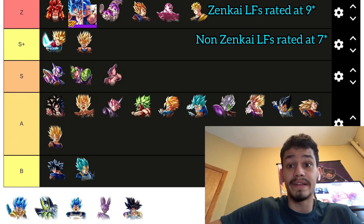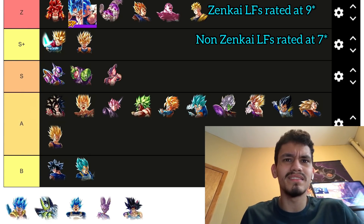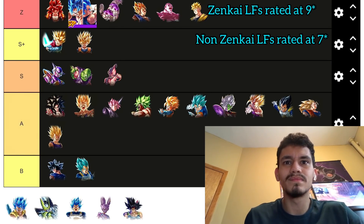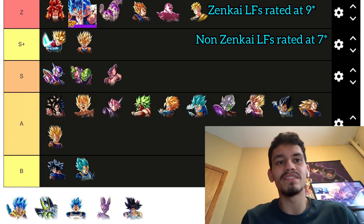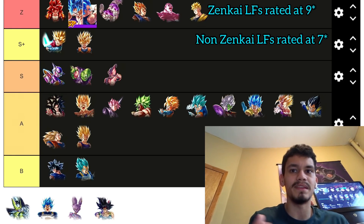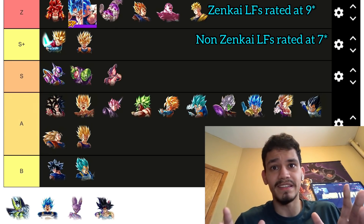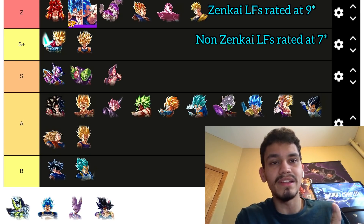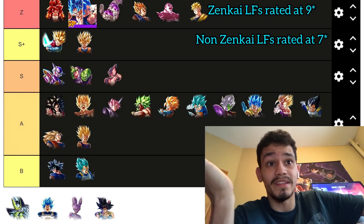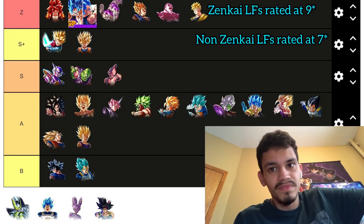Gogeta Blue is very, very slow. I'd put him in between Ape and the others around him. God Ki is in the mud, so with Future teams being so high and good as a top 17 team, Gogeta Blue probably slots right around there. He's probably better than FSK and Ape because they need a lot of specific conditions to pop off, whereas Gogeta Blue at least has neutrality to most meta units while FSK and Ape can still just die trying to set up.